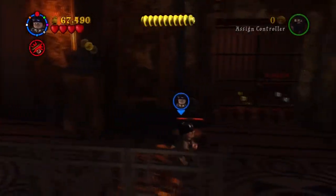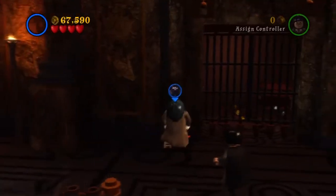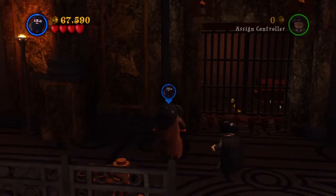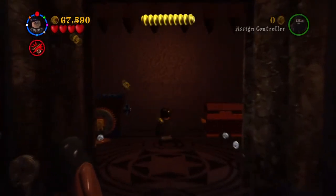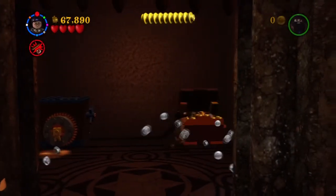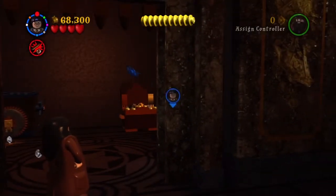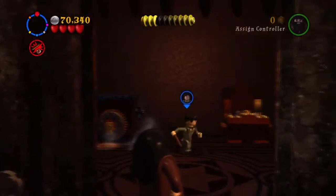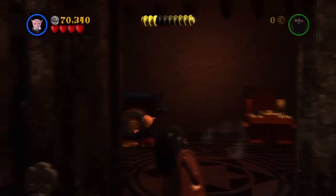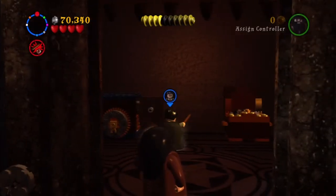We got Mr. Ollivander and Tom the Innkeeper — that's two out of three character studs. One more character stud to get. We also got the student in peril. We've soon got... there, we actually got True Wizard. And we need one more character stud and the Hufflepuff house crest, and then we're done with The Magic Begins.